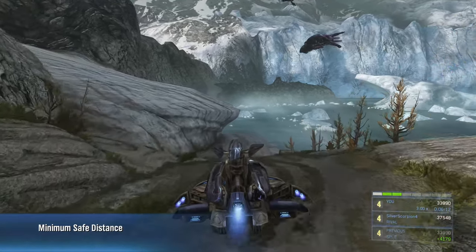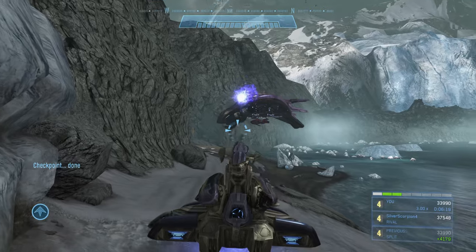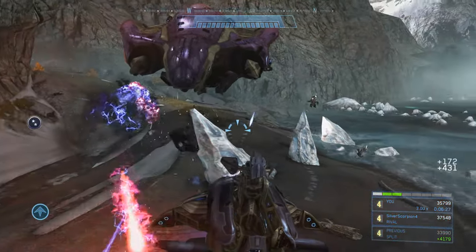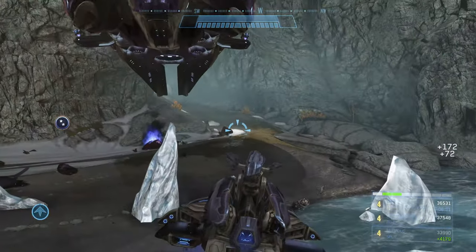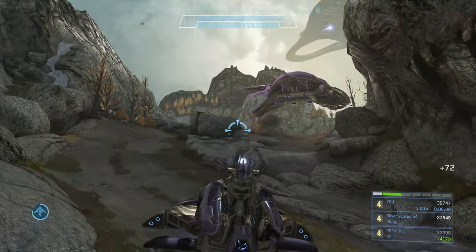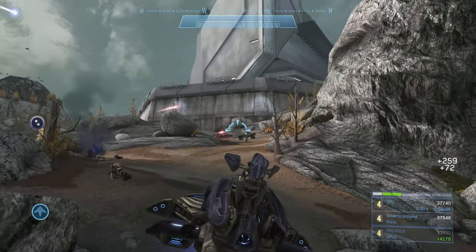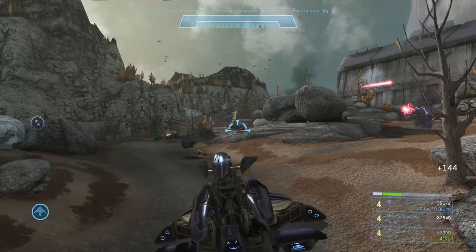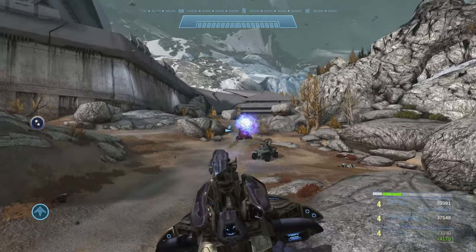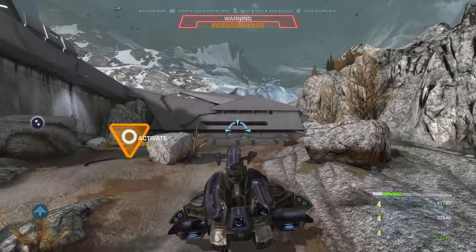There's going to be a revenant dropped off here along with a grunt and an elite. I could also probably take out the phantom - it hangs out for a while and should take four hits to kill it, so you could nail it then focus on the revenant and two infantry. Move up and take out all enemies in this area - there should be a couple ghosts, a couple revenants, and some infantry. Vehicles are the priority since they give a lot of points; if you leave a couple infantry around that's fine.